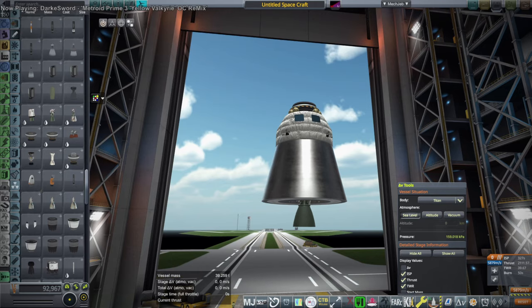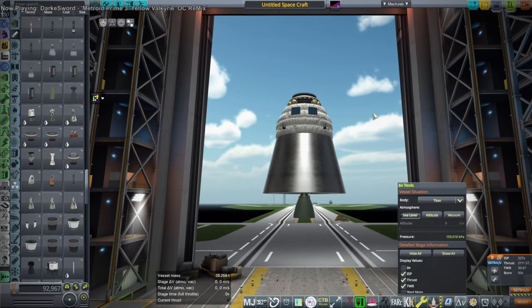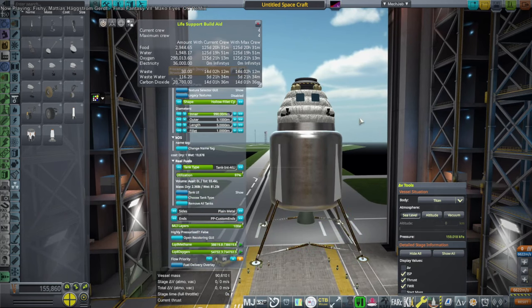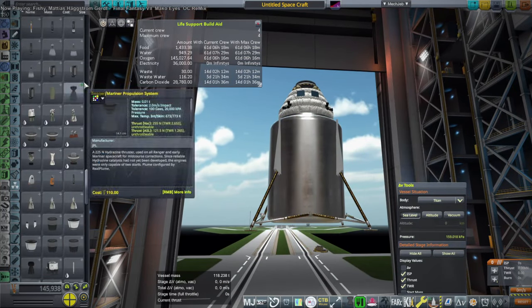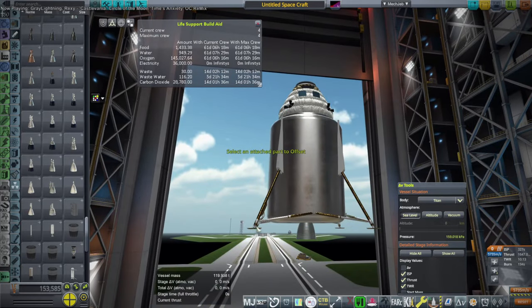Hello everyone, this is RaceBase and welcome back to Realism Overhaul Sandbox in Kerbal Space Program 1.12. During a recent Twitch livestream I decided to try to make a Titan lander — a reusable one. It has to be one stage, it has to carry crew, so we have room for four Kerbals. I'm using my Lynx spacecraft pod, which is a lander pod at about four tons. I started off with a Raptor engine at the bottom, but that had a really high thrust-weight ratio, so I decided to replace it with a lesser methane-oxygen engine.